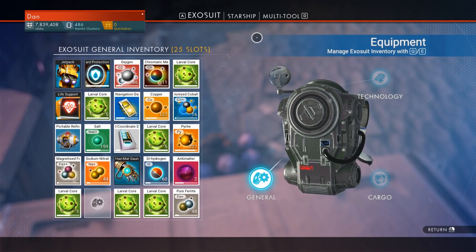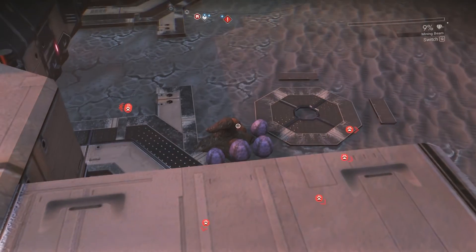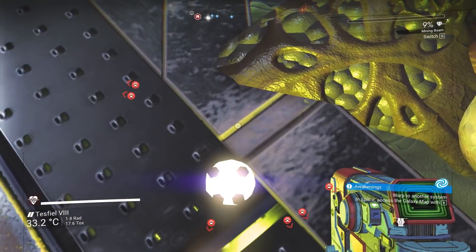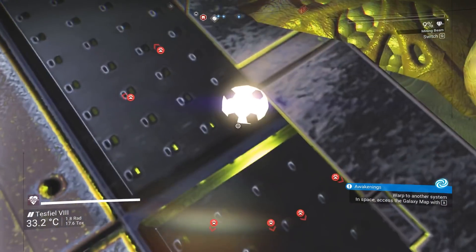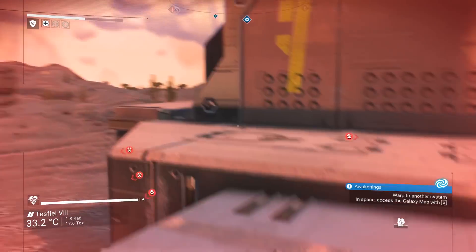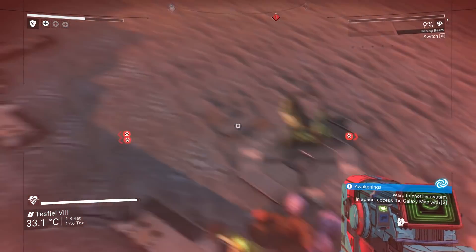Be sure to check inside the building as well — there's usually some nanites and other goodies. Let me know what you think of the game so far in the comments. Don't forget to follow the link below to win yourself a copy of Fallout 76. I have a Discord that's open to all video game enthusiasts, and I hope to see you there. Hopefully this video has been helpful.